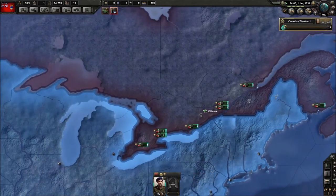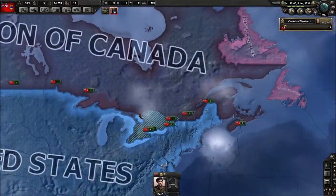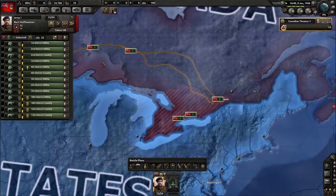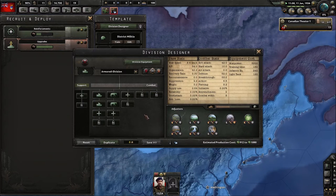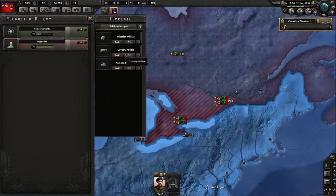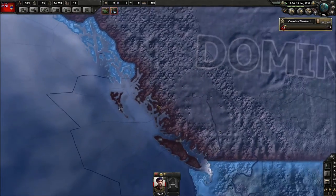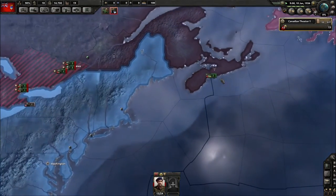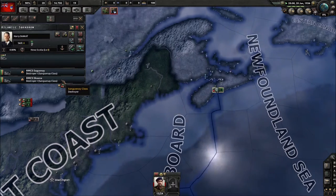Let's get things up to speed. I'll assign General Bert — our armies always do well under him. We're not going to train up any new divisions; we'll keep things the way they are, but we might edit their templates. The armored division is kind of a poor man's tank division. The cavalry will go on the Pacific coast just in case a Japanese invasion happens — though I highly doubt it, since California has nicer weather.